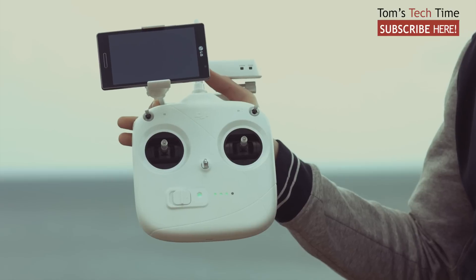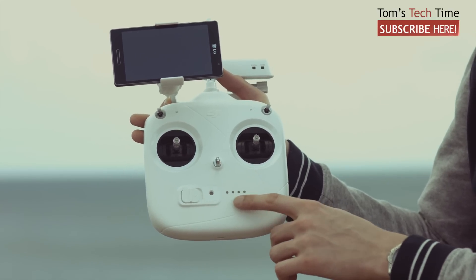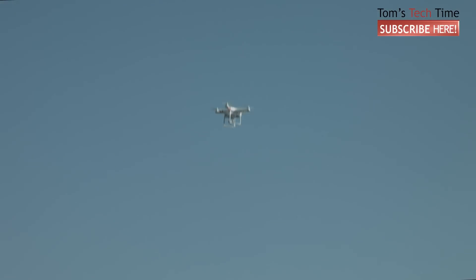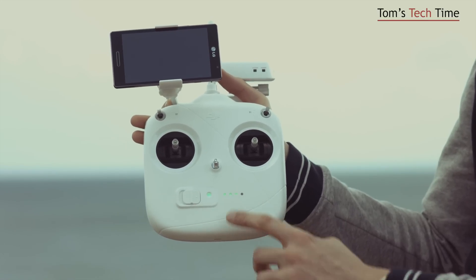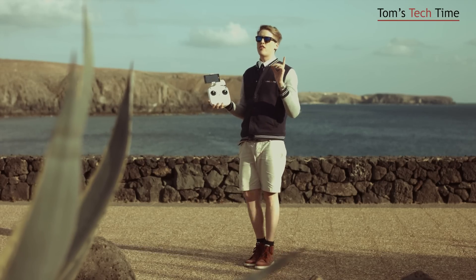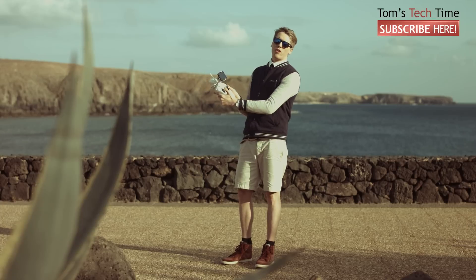Now let's turn off the RC. It's turned off and the yellow blinking light signalizes us that the signal is lost and the copter lifts up. Now we turn the RC back on and we see the green light blinking again — that means we have got a connection again — but still we can't move the copter around.